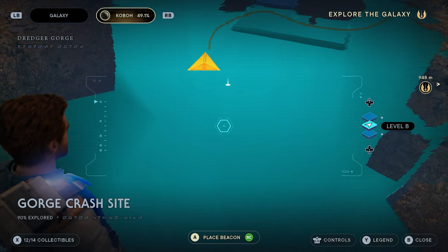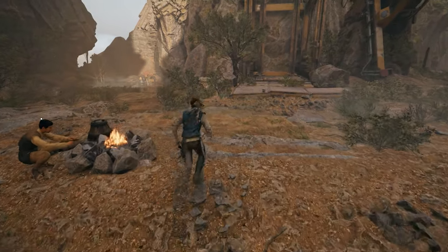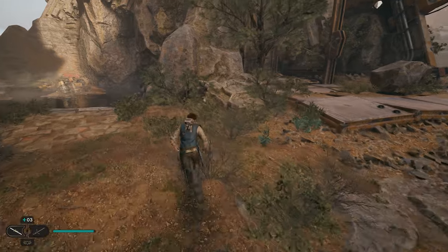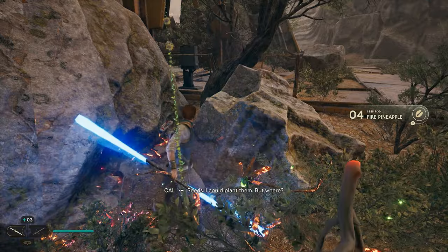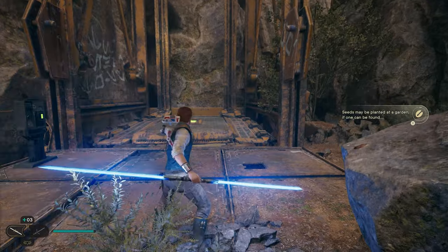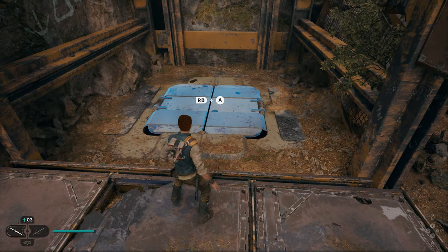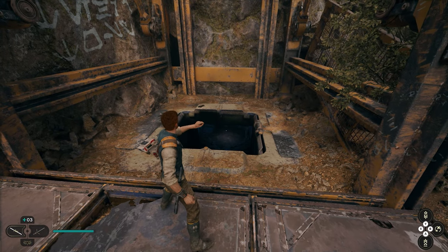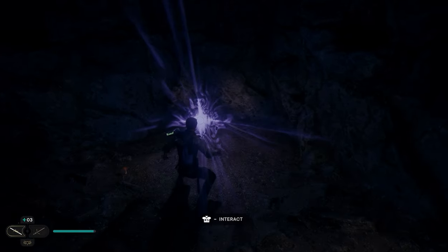To get our remaining two collectibles, head back over to the meditation site at the very beginning. Once you get there, face the elevator. Your first collectible is the bush next to the elevator — come to the left side, find the bush with the green orbs, destroy it, and you'll get collectible number 13. To get your 14th collectible, get the elevator to go up without riding it: jump on it, let it take off, then jump off. Underneath, later in the game you'll be able to use Force Push, go down inside, fight the bosses, and you will have all 14 collectibles in the Gorge Crash Site.